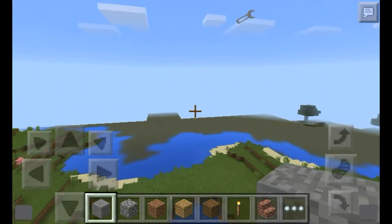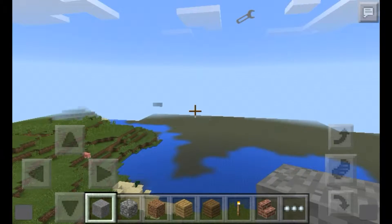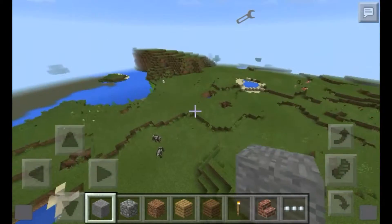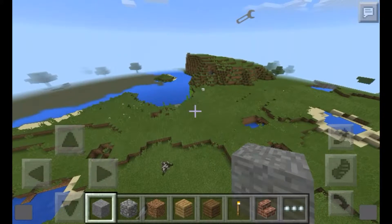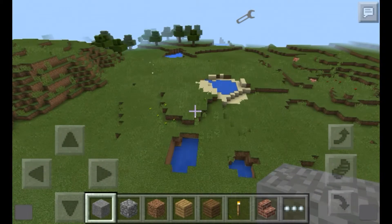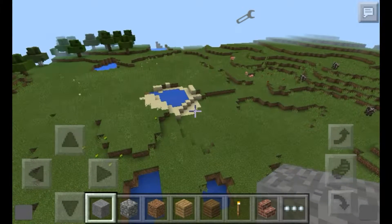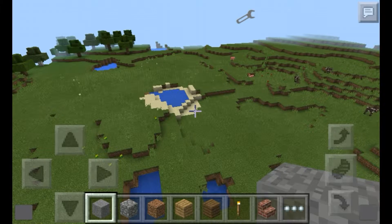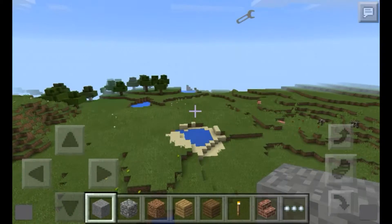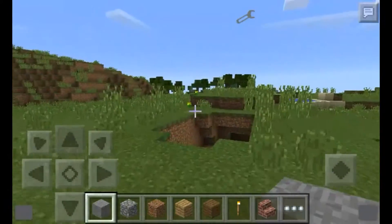If you click the button on the bottom left, this will zoom out. It's not technically changing your FOV — you might think you can just change your FOV, but no, it's actually zooming out. If you touch or tap the bottom right, it zooms in.